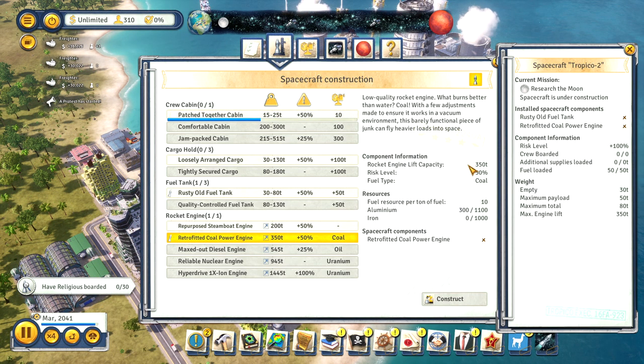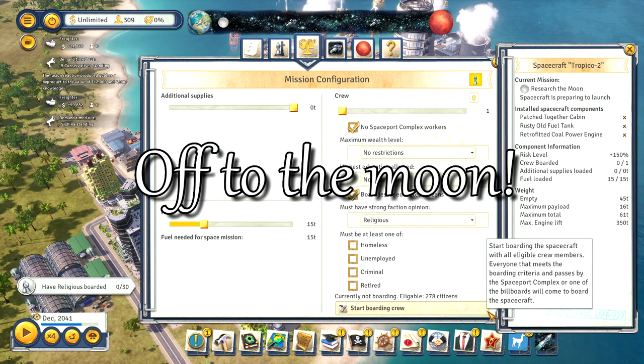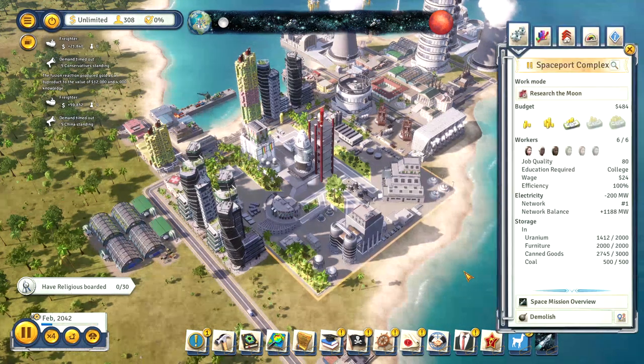An important point is that each engine has a weight limit. Go above that and you won't be able to take off. How much you actually take is set in the next window. You can adjust how much fuel and payload to take and set who qualifies to take part in the crew. Events may require you to spend some of these in case of trouble. Once everything is ready, you'll need to begin selecting your crew and boarding them. Random pedestrians who meet the criteria and happen to be going past the space complex are eligible to join the crew. Once the brave — or perhaps foolish — volunteers have been gathered, the launch button will become available. Press it and off to space we go.